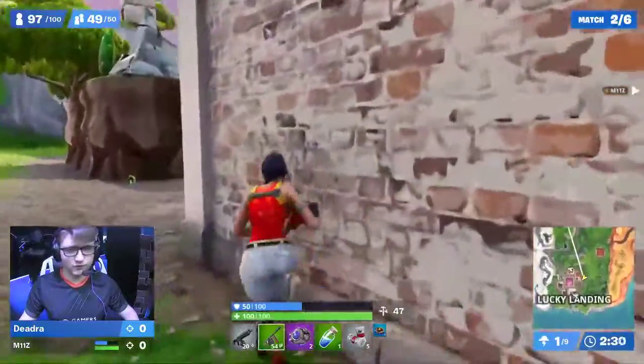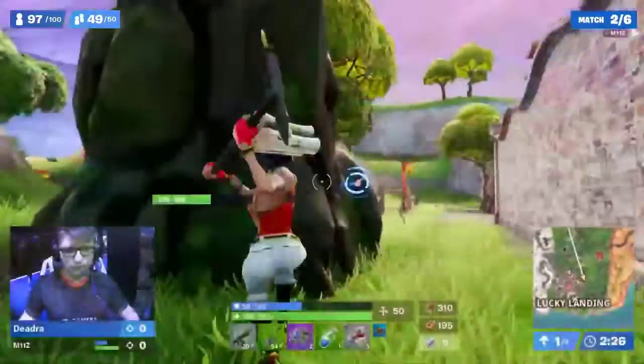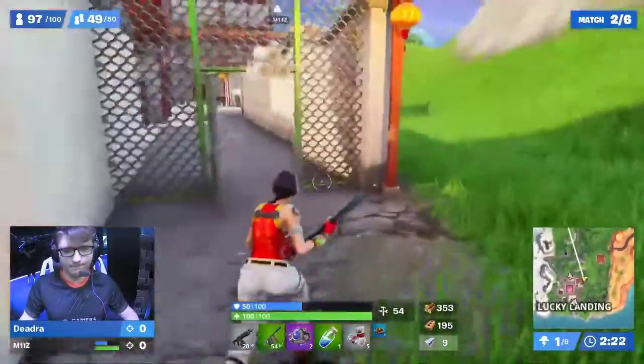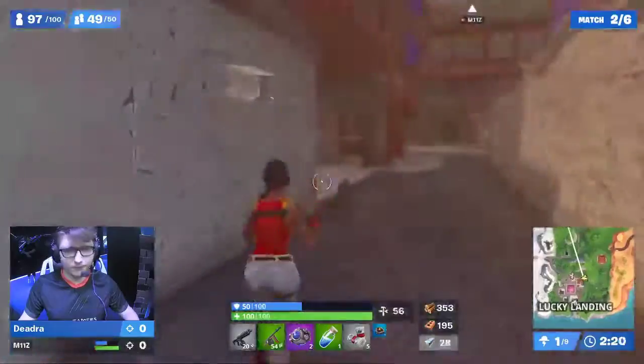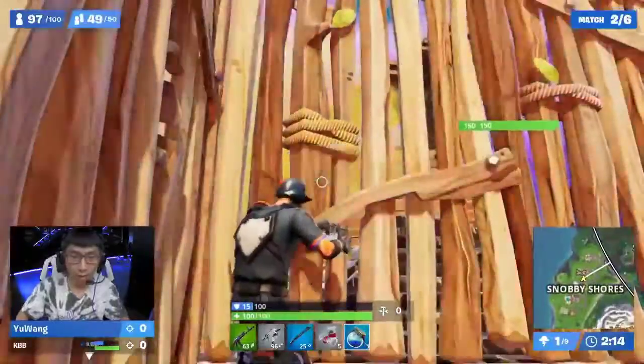Either way, Daedra and M11Z are basically down in Lucky Landing, and they do have a duo nearby. Looks like they're trying to back away and farm up. Lucky Landing is not really a four-person landing — when more than two people land here, one of them is going to be leaving a little bit handicapped.